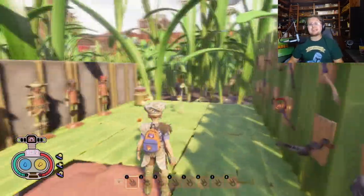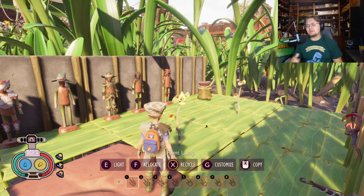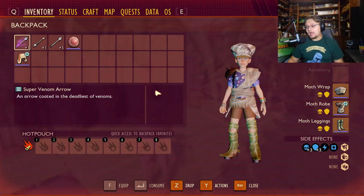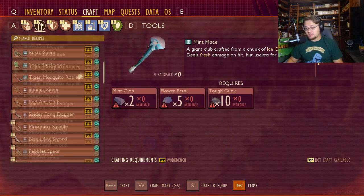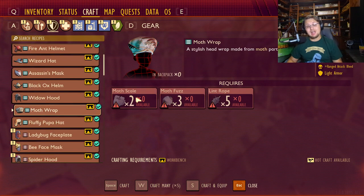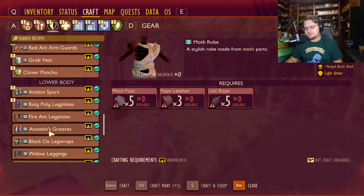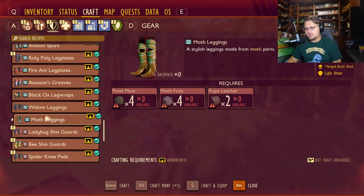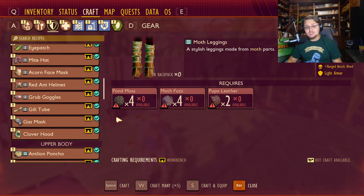What I do want to point out is how many of these things you're going to have to kill in order to actually make this armor set. Each moth drops between three and five items every time you kill it. They have two different drops: the standard moth fuzz, and moth scales as a rare drop. You need three moth fuzz for the hat, five more for the chest piece — so that's eight fuzz — then another four for the legs. So you need 12 moth fuzz total. That's going to be around three moths. If you can kill three of them and make yourself a complete set, you're going to be set up for a really good ranged build.